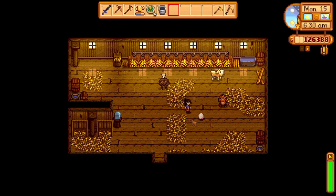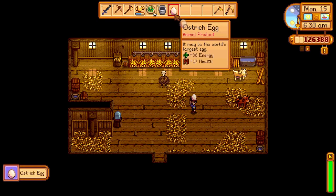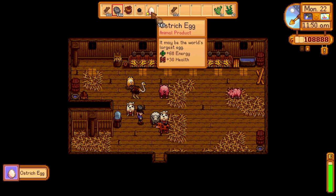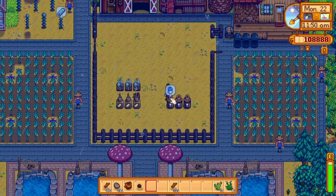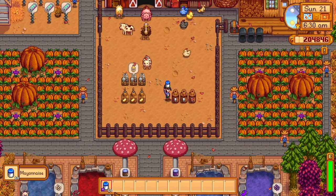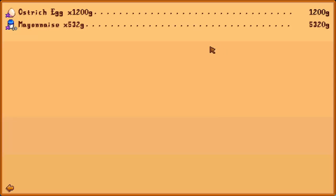Ostriches from the 1.5 update are also a really good pick. They produce 1 ostrich egg per week, and when you put that into a mayo machine it produces 10 mayonnaise. The quality of the egg affects the quality of the mayonnaise, so a gold star egg makes 10 gold star mayonnaise. In the best outcome, an iridium star quality egg becomes 10 iridium star mayonnaise, and with the level 10 farming artisan perk giving 40% more for artisan goods, you can sell this iridium mayonnaise for 5,320 gold per week.